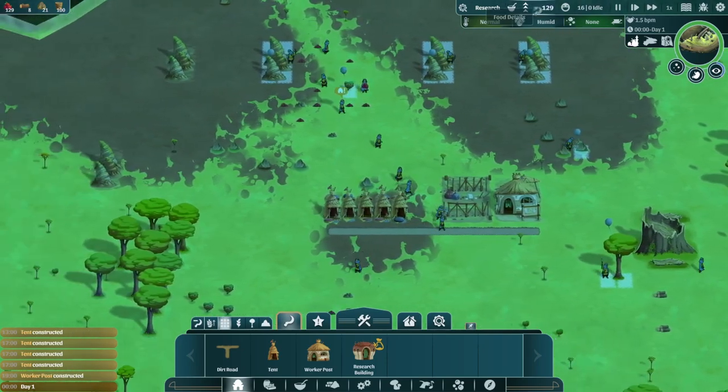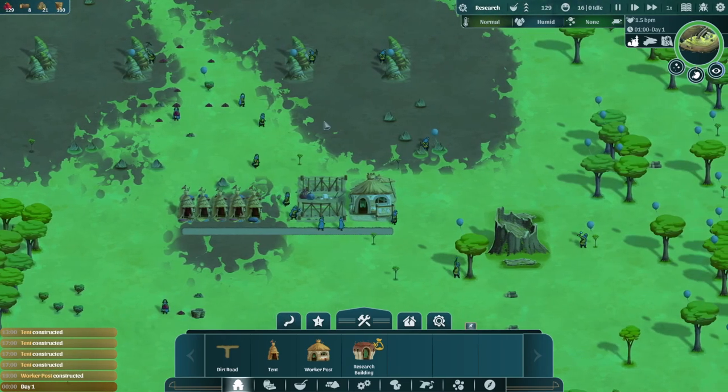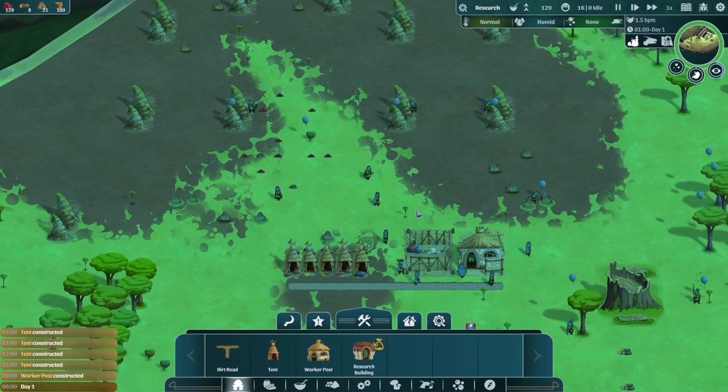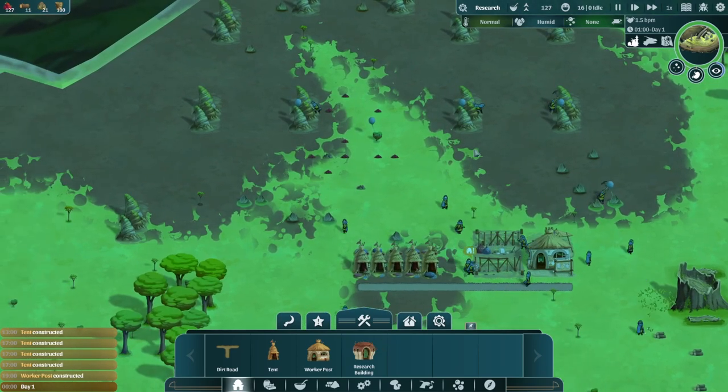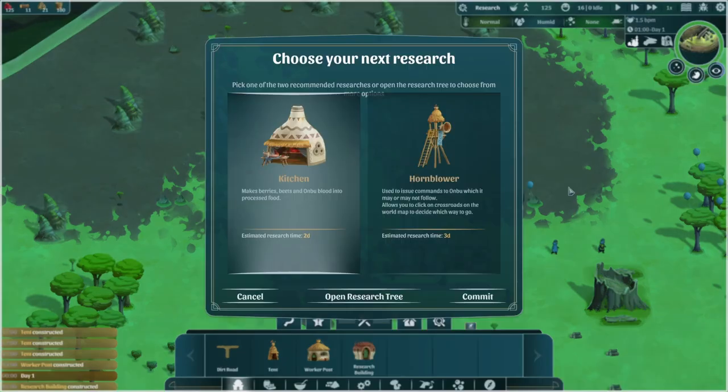We do have a bit of stored-up food, and in fact we're storing up some more food right now, which is quite nice. Down the line I know there are options for preservation of foods and stuff. Also going to fast forward a bit — not skip ahead, but fast forward a little.